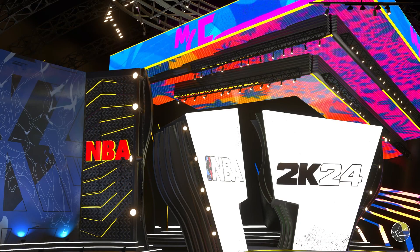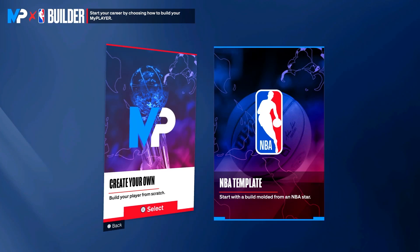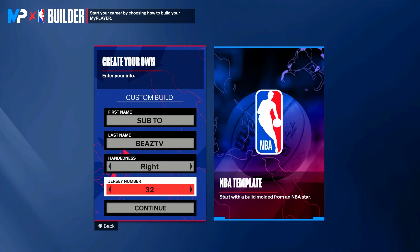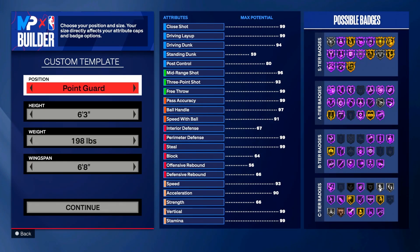Let's go ahead and create our new build using rebirth. Magic Johnson does not have his own NBA template, so we're going to create this from scratch. Set your first name, last name, and hand — I'm choosing right hand. We're going to do jersey number 32 because that was Magic Johnson's number.